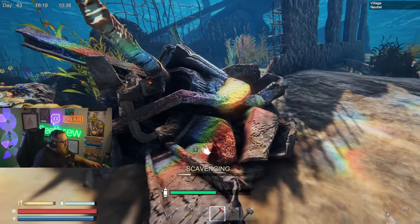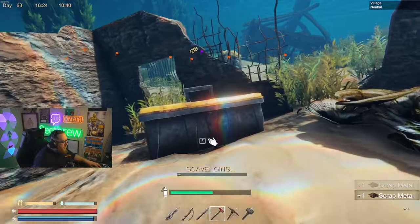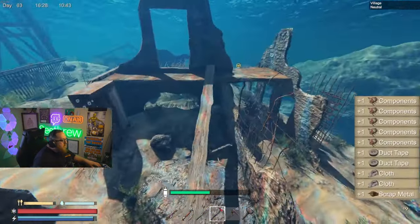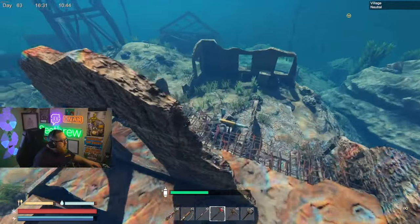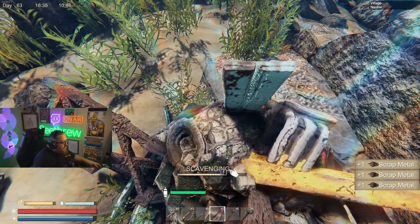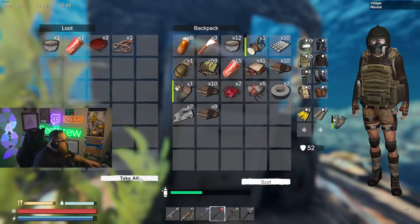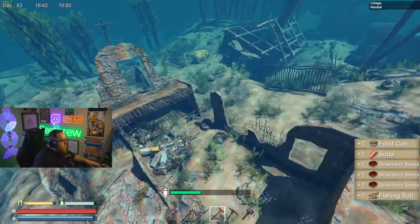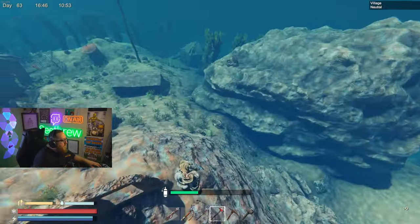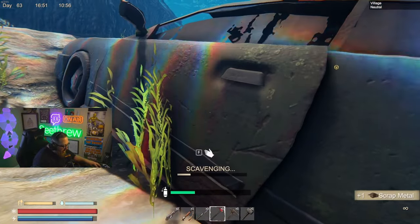On to the next building here. We got a scrap pile and a toolbox. Anything else at this little area? Another scrap pile. Everything looks to be looted. Gonna grab this car. We are at 49% now.